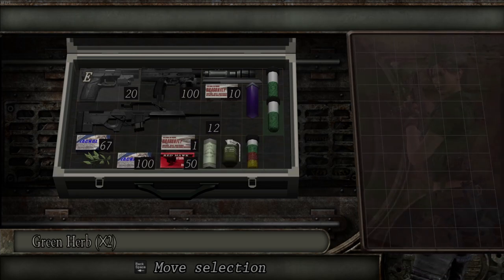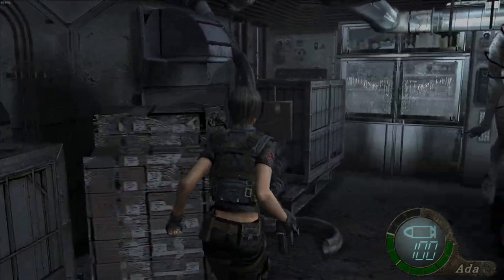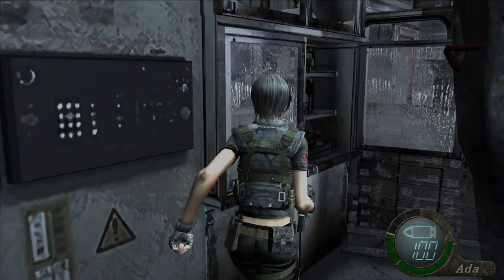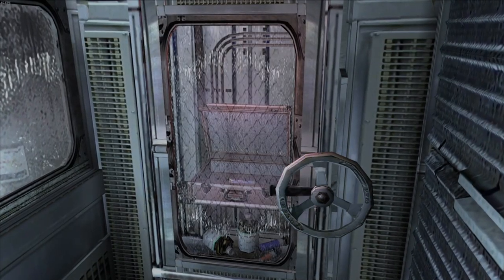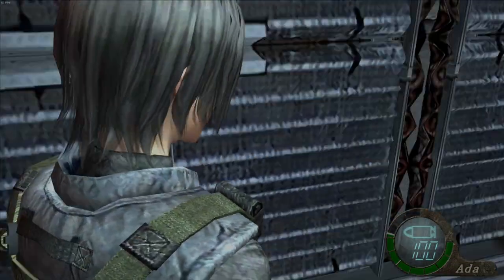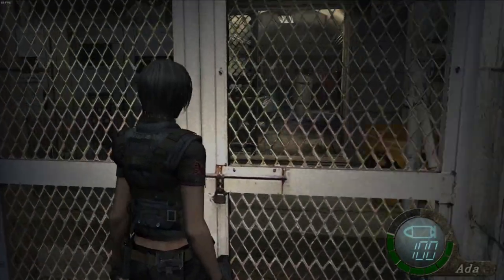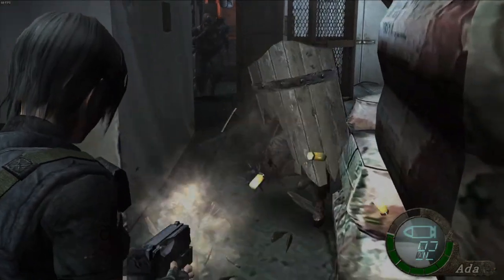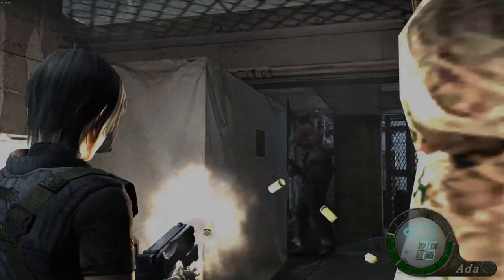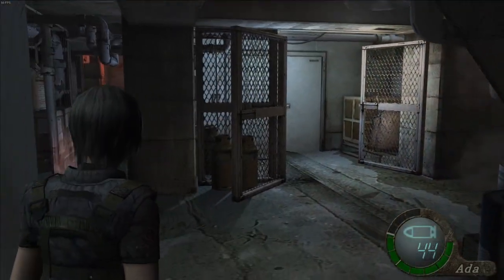Gonna have to start combining herbs — which is unfortunate, but it is what it is. We can pick up another sample here. We probably need to start using some of this up. Get another grenade I guess, it's gonna take up valuable space. Let's take the sample. Okay cool — and now, more enemies. That's okay, nice little opportunity to dump some ammo out.